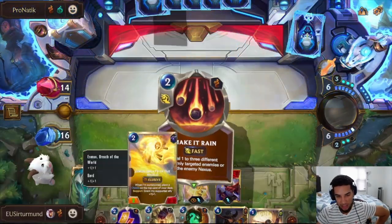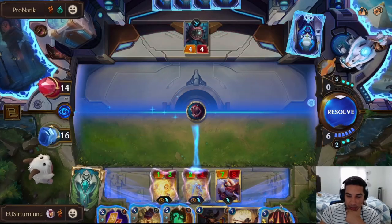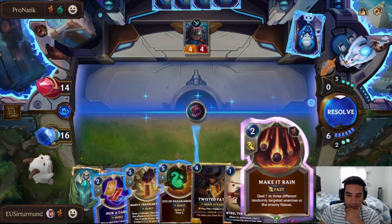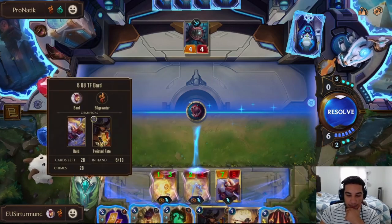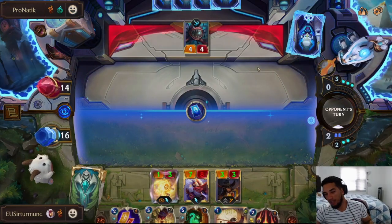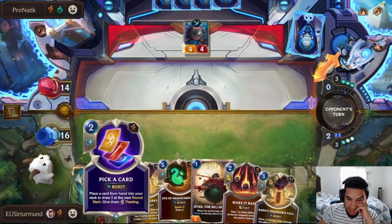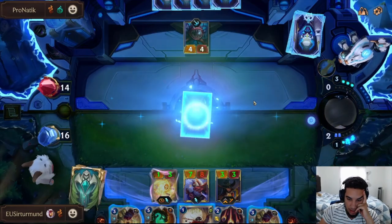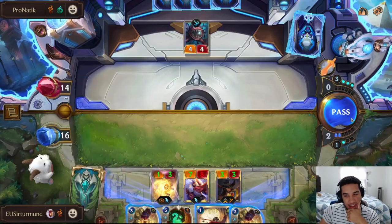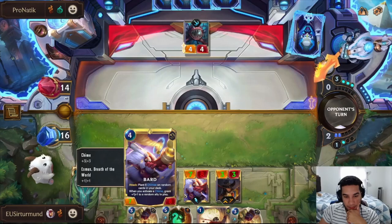Bar levels up right here because of the Esmus — I forgot about that. The bar was at 16, and the two Esmuses each added two, so that was enough to take us to 20. We get an extra draw from the Mystic Vortex, meaning everything in the field is going to get buffed up, including Twisted Fate. This is when our elusives become really crazy really quickly. So Twisted Fate gets buffed up once, as well as something in the field. Somehow we do nothing — the opponent wants us to commit something.